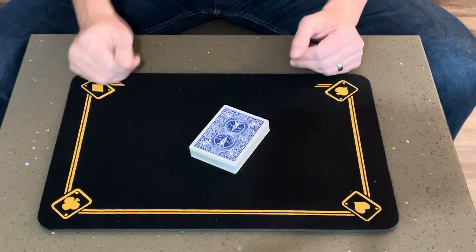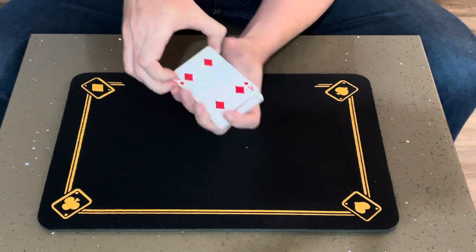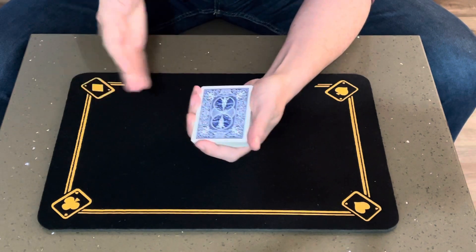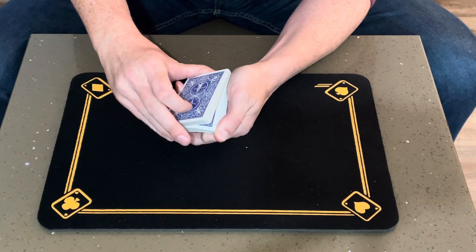So with that I will get into the trick today called Ace Extravaganza. Start by giving the deck some shuffles, mix it up real good, and what I'm gonna do is I'm gonna riffle down the side of the deck. The spectator can call out stop wherever they want — let's say they call out stop right here.